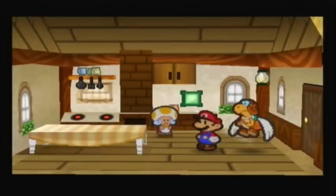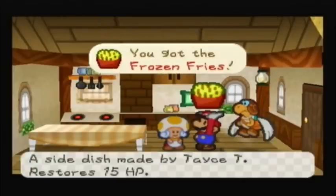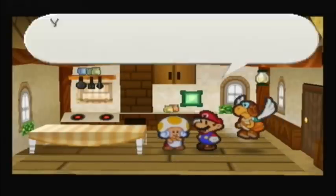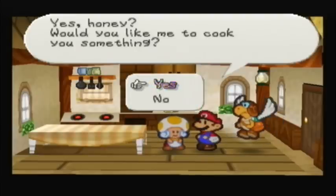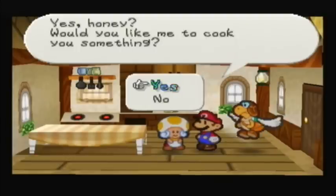So apparently this will make frozen fries, and it recovers 15 HP, which I think is quite good, considering you're getting the potato for free and you're spending ten coins on the fire flower, and you're getting something that recovers more than the super shroom.